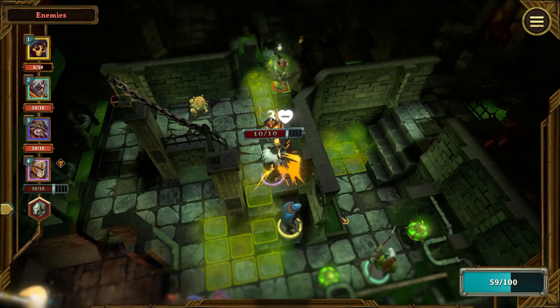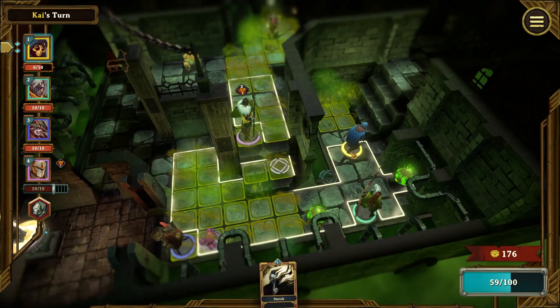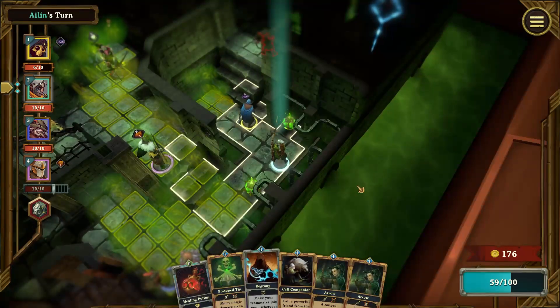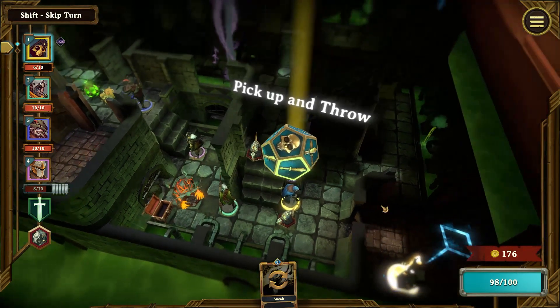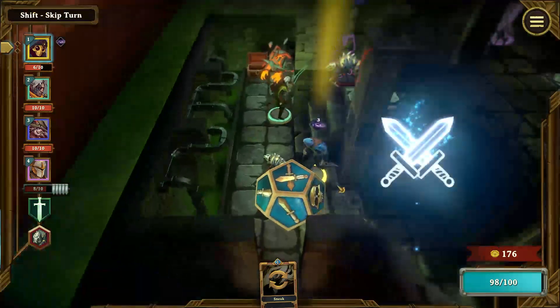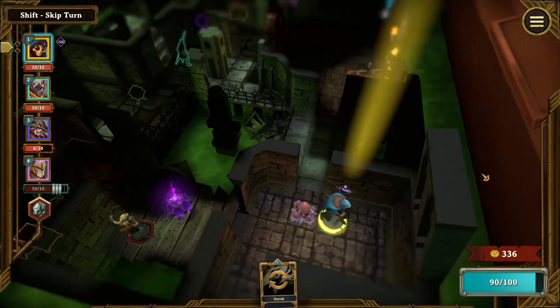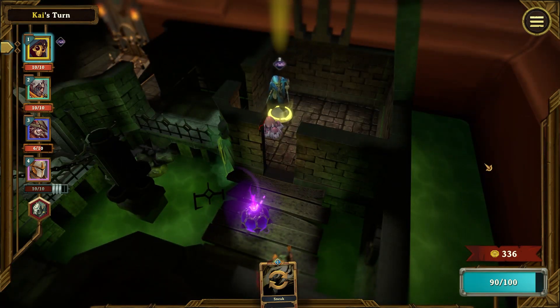The Assassin is pretty self-sufficient and fits into most class compositions. Depending on the group, you can choose to focus on different things. For example, if you're grouped up with a Guardian, you should be able to sneak around and see what lies ahead. And if you're grouped up with a Hunter or a Sorcerer, you might need to focus on supporting them more, especially if enemies are getting too close. Summoning gadgets, traps, or allies ahead of time can prevent a lot of painful scenarios.